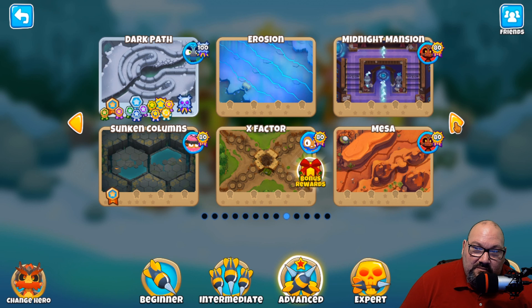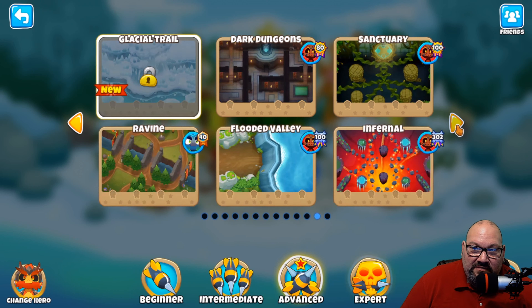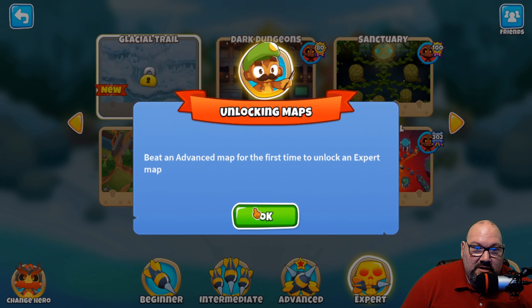I feel that this should be a little more clear. I've done that — I've beat advanced maps for the first time, I've run through an entire map except for CHIMPS. Is that what I've got to do? I don't know, it does not say. Is it a certain map? I don't know what I'm supposed to do.